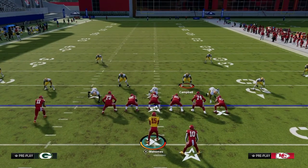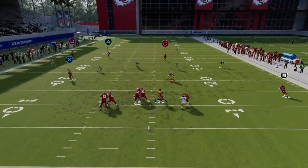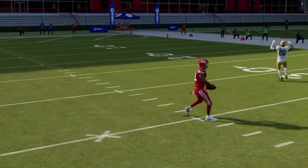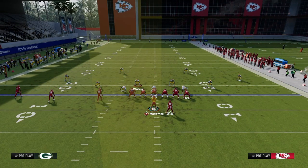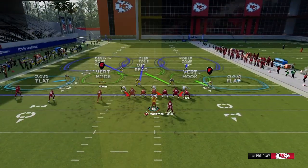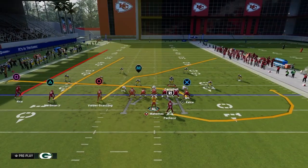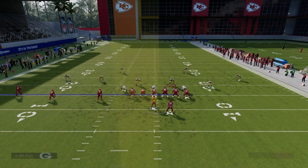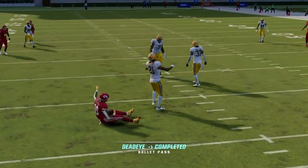Against Cover 2, if they have a vert hook on the left the short seam might be taken away, but the deeper seam will pop right in that pocket. To defend it they'd need to put someone in a middle third, pushing the vert hook super deep. That's where we run the running back on an underneath Texas pattern to attack where the vert hook vacated — we're manipulating that left side seam.